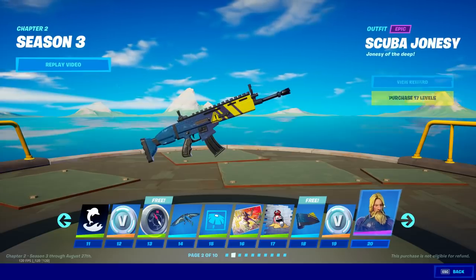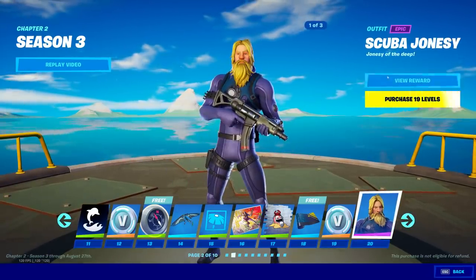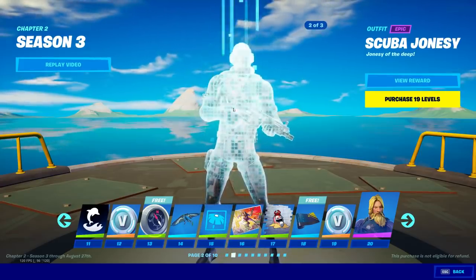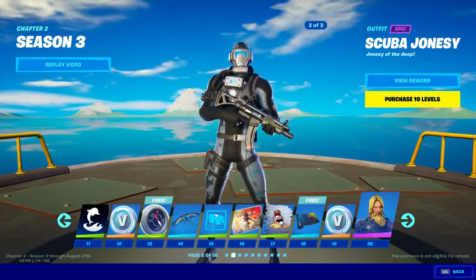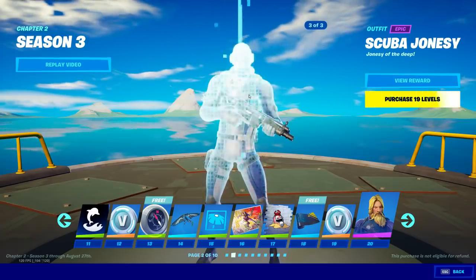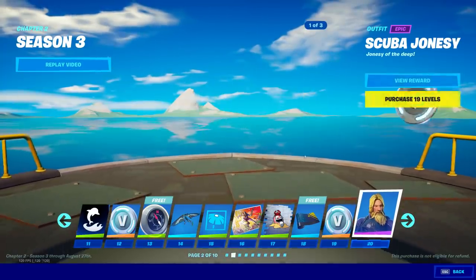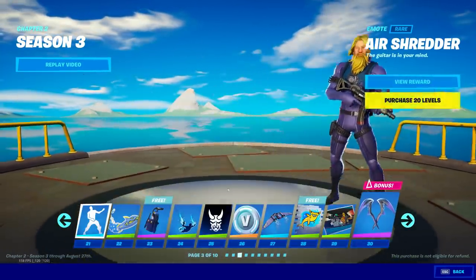That's an animated wrap with a dangerous hang — kind of nice. Tier 20 you get Scuba Johnsy. I mean this looks kind of like a scuffed version of the original, but with style number two and then number three. The styles are really interesting — they look nothing like the actual skin.